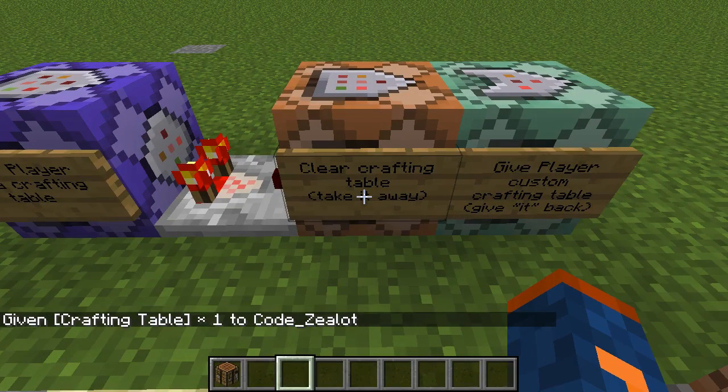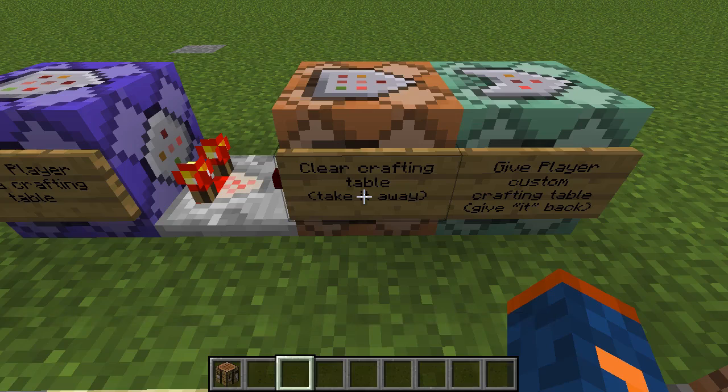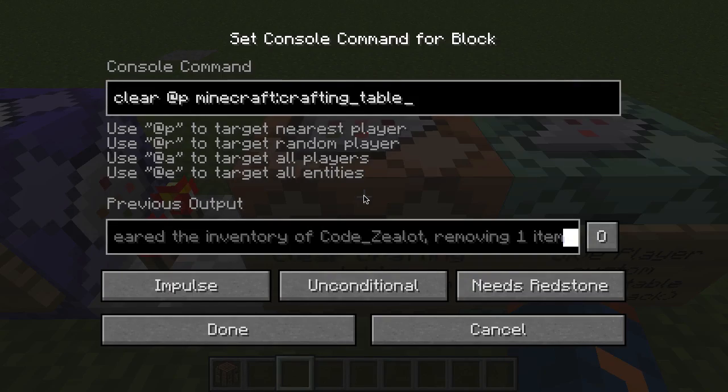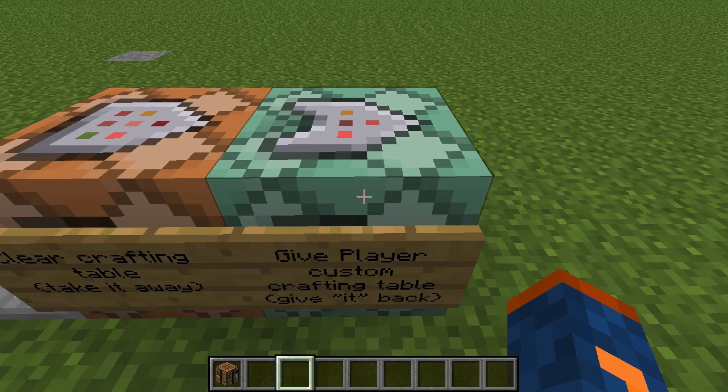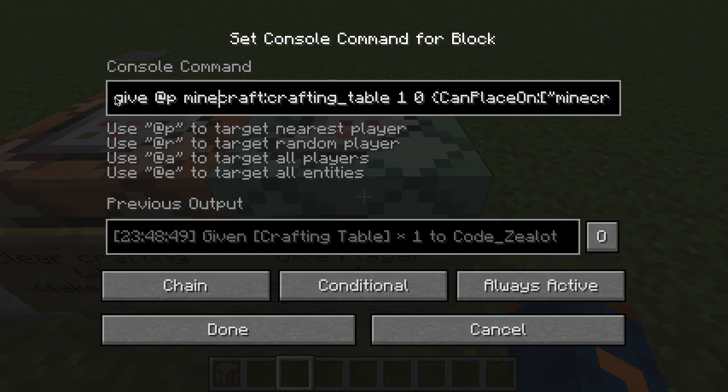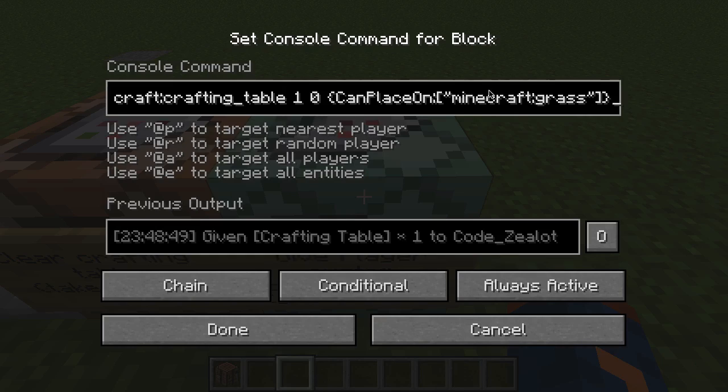The next step is we want to take that crafting table and remove it from their inventory, because we do not want them to have the normal crafting table since they can place it anywhere in our map. Since we're using adventure mode for map making, we want complete control. So we use the clear command to remove it, and then we have a chain command block that activates and gives a crafting table with a data value of zero, along with the NBT data for CanPlaceOn, which specifies we only want to place this on grass blocks.